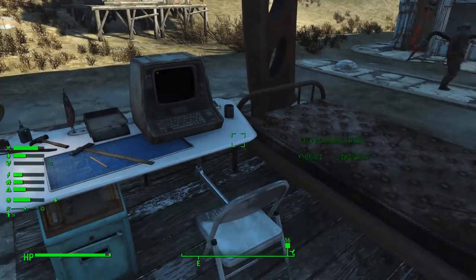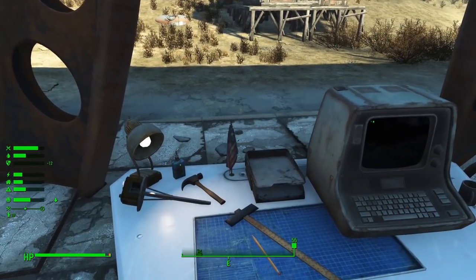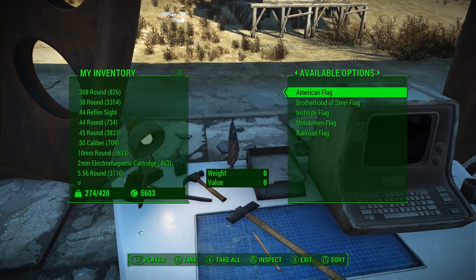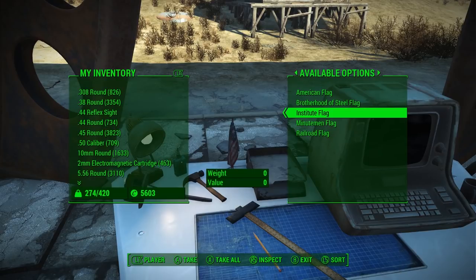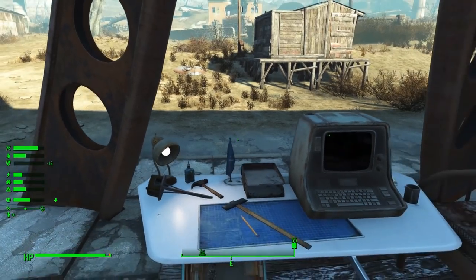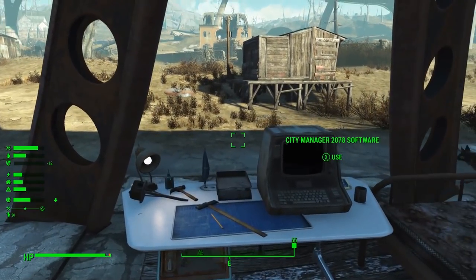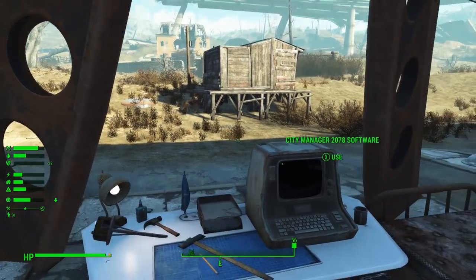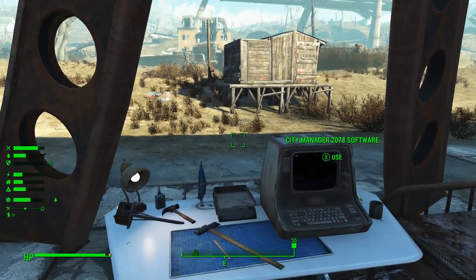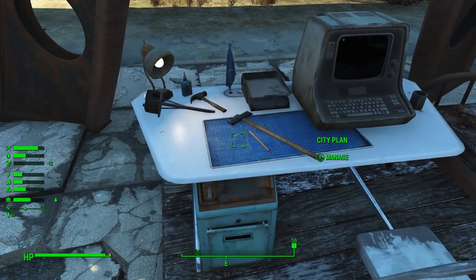On top of the terminal and the crafting station, there are also various control objects built into this desk — those are the items that spawn after you build the desk. First up is the flag. This little flag on the desk can be activated, and depending on which factions you've met, which mods you have installed, or which add-on packs you're using, you'll see a variety of options. They allow you to change all of the settlement flags in your settlement — mostly the ones on your martial plots. Just know that you can change what a settlement regards as its main flag by activating the little flag on the desk.